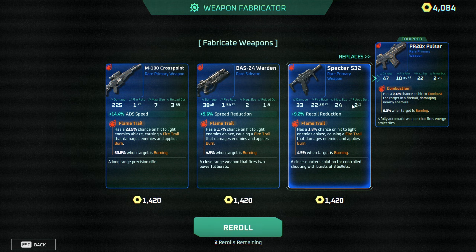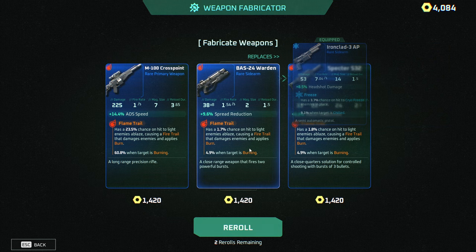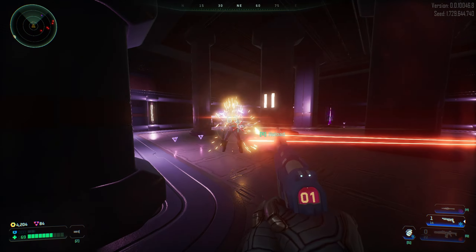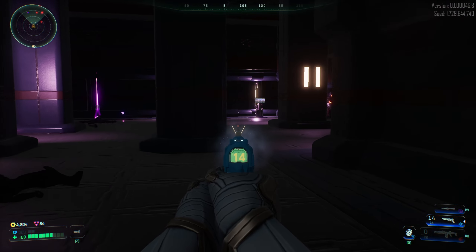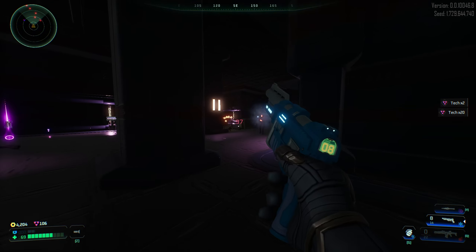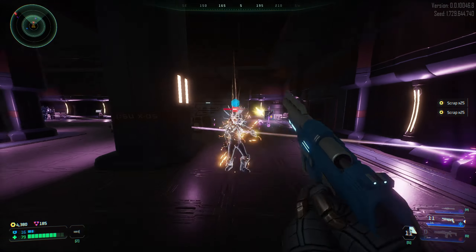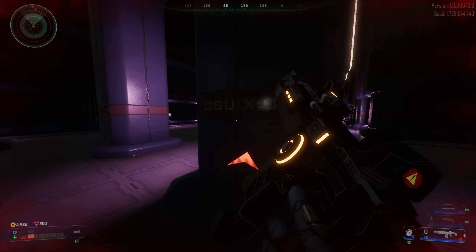That looks like a rifle — I have a pretty good primary gun, I think, so we don't need to buy one right now. Those spiders blow up in your legs — I have to kill them before they hit me. I'm so low on health.